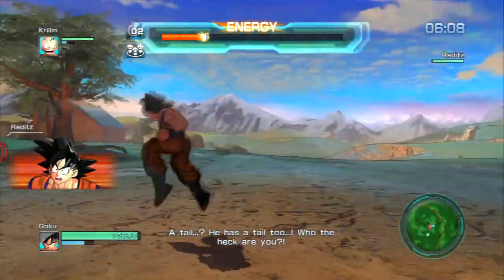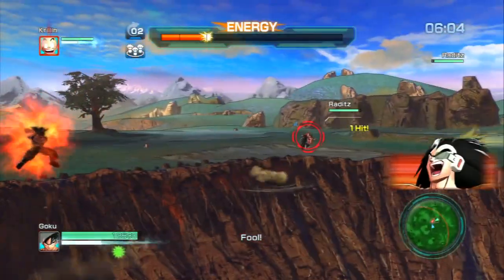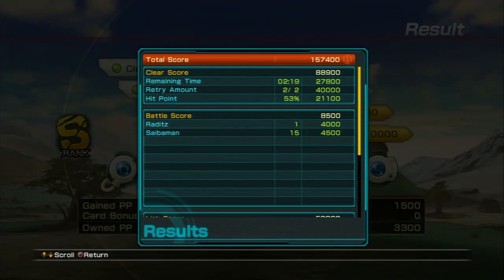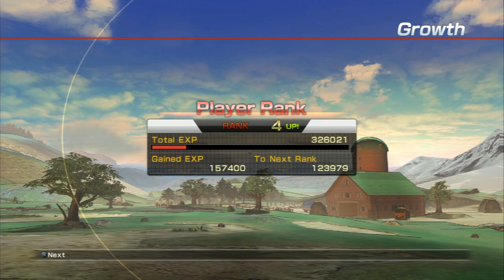Battle of Z allows you to punch characters in the face and shoot beams of radiation through your hands. After you have massacred a significant amount of people, your account will be rewarded with experience points that don't do anything.